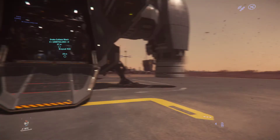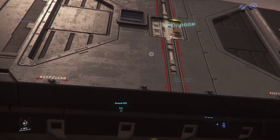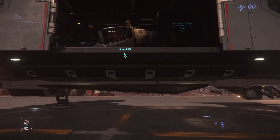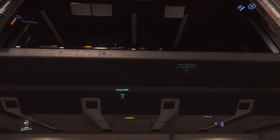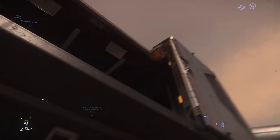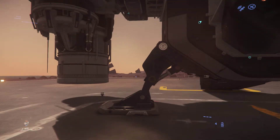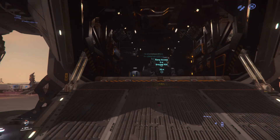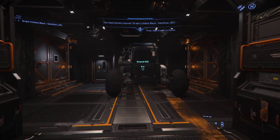The side doors kind of suck because you can't really use them from the ground. There are ways — I have once or twice been able to jump up into them, but it's not going to let me right now. Usually the only time I get to use those side doors is when I'm landing off a pad on uneven terrain, not on flat ground.